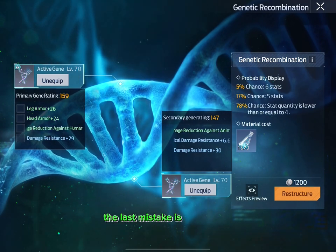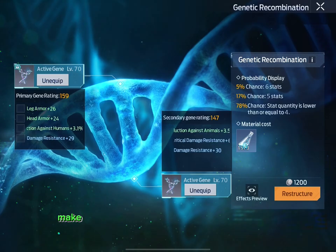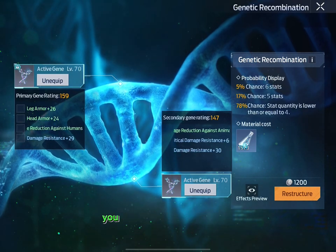The last mistake is a huge one. Whenever you are recombining 2 genes, make sure that the one you don't want to risk losing, put that at the top slot, and the one you can risk losing, you can put that at the bottom.